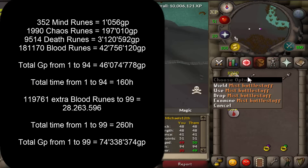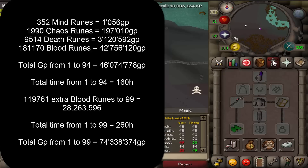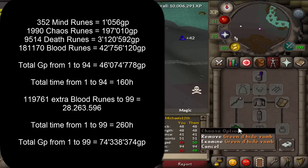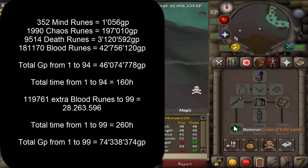You also need a mist staff, a dust battle staff or mist battle staff, and a smoke battle staff. If you are one defense you need 40 range, and of course you need 30 attack for the battle staffs. If you are 40 defense you can use other equipment for the negative mage attack bonus, but with one defense you need to get 40 range.